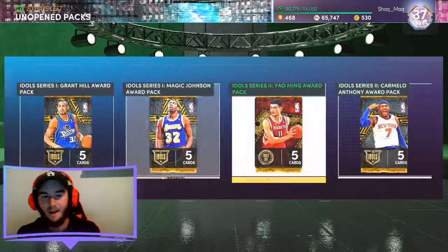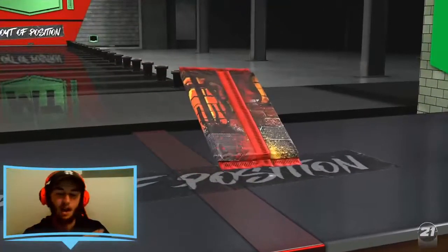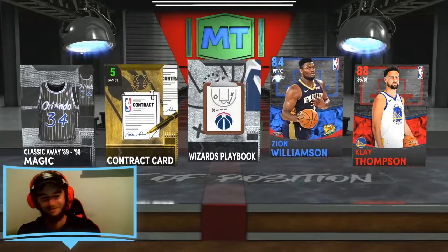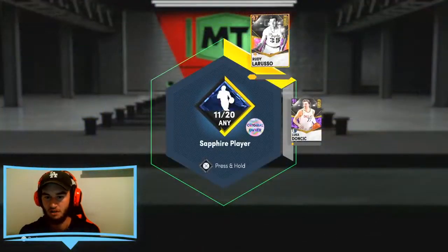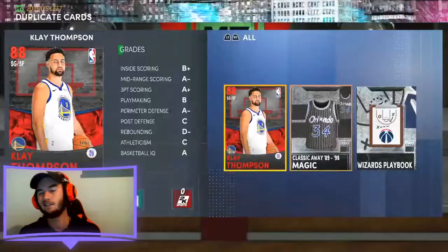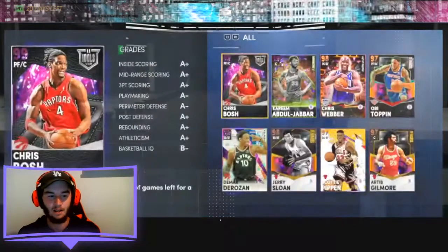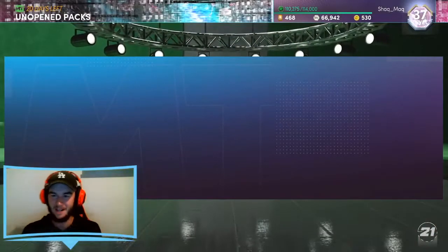We'll go to this Out of Position locker code pack — chance for a good card here, but I do not see it happening. A sapphire and a ruby for out of position packs — just no. We'll try and add those to the exchange. I don't know what to say — I expected a lot more. But at the end of the day we've gotten a pink diamond, we've gotten some progress. Now we've got a ton of Idol packs to go through.